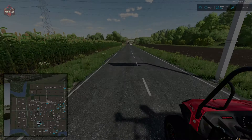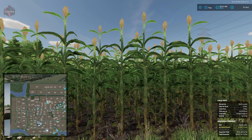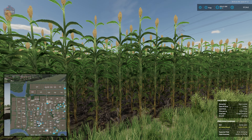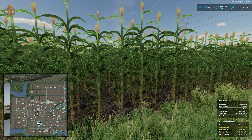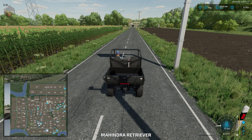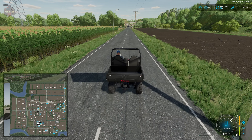This map has forage sorghum, and this is what that crop looks like right here. This is more what I'm used to seeing in my area as opposed to base game sorghum. It's a very tall-looking crop - kind of looks like corn except it's got the seed head at the top. It is grown for the purpose of running through a forage harvester and making chaff for silage.